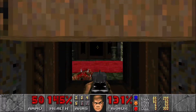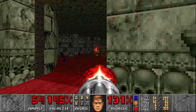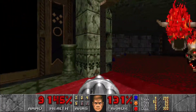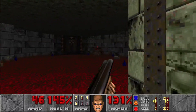Head back over here and we're gonna go through the blue door. There are two pain elementals inside, so I like to hug one side so I can wake up one pain elemental at a time, then wake up the second one and get him to come over here.